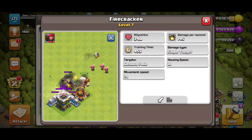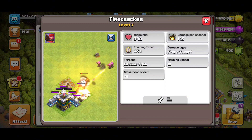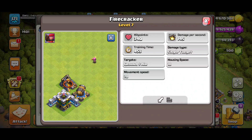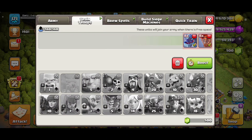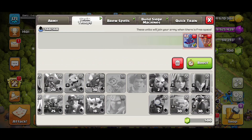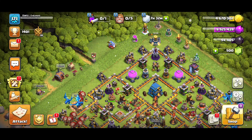The Firecracker doesn't look excitingly great, but the thing about it is it does have some splash damage. It says damage type single target, but if you look at the animation, it's actually doing some kind of splash damage to all the buildings around that one single building. That looks pretty cool honestly. I got that unlocked already — I haven't used it yet, but I'll try to get my troops set up for that.